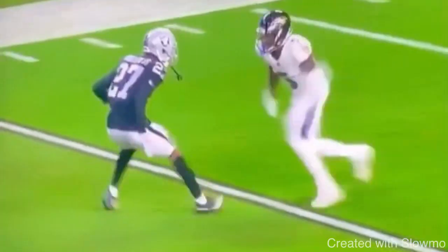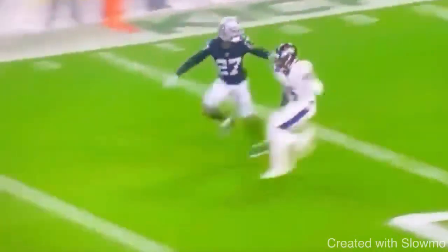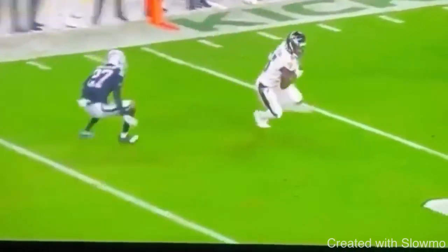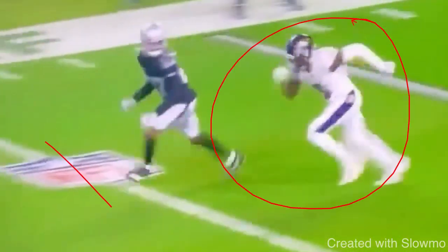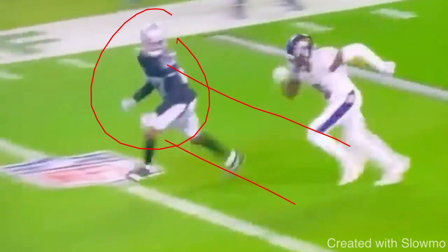The third thing that all wide receivers must do is that we cannot give indicators on our routes. Indicators are some of the slightest things, but the devil is in the details, and how you get separation comes down to those details. This is Hollywood Brown running a route. The DB's in zone coverage — gave him the inside release, there's like a press-bail situation. We don't want to give this DB any chance to make a break on the ball because in zone, his eyes are to the inside — he's reading the quarterback's eyes, looking for anybody threatening his zone.